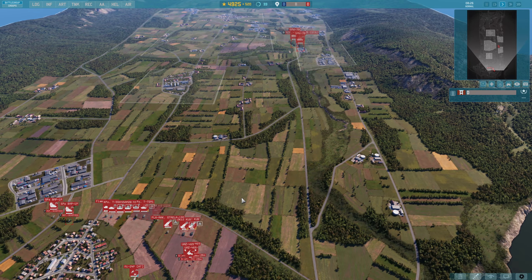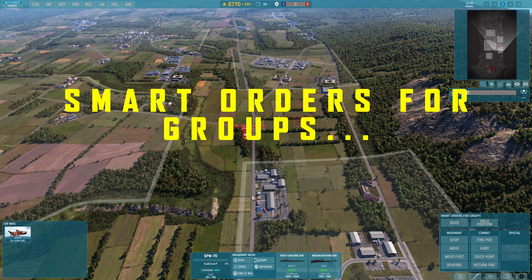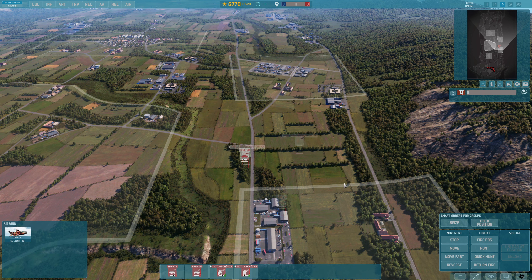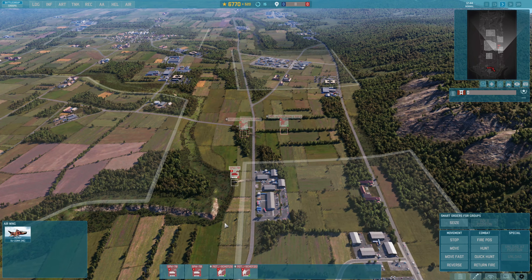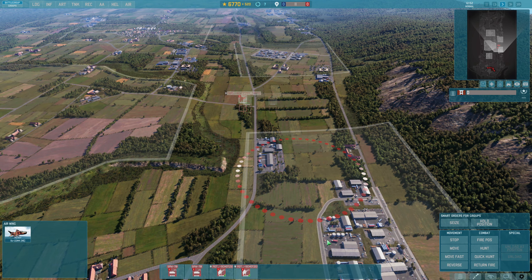Change that in settings at your own risk though — there are a lot of situations where you wish the unit probably was in cover. The last thing we haven't covered is the smart orders for group — basically all this does is seemingly get units to move into a safe or covered position within an area. It doesn't really seem to do much, to be honest. While there are technically hotkeys for it, I can't really think of a situation where you'd want to use this. It's basically letting the AI take over control.